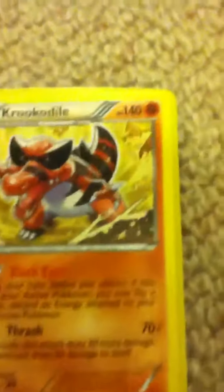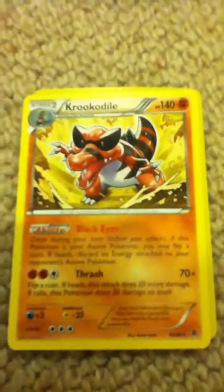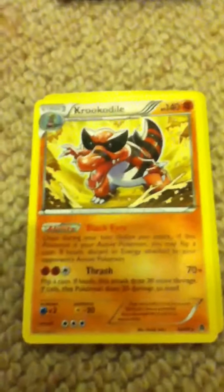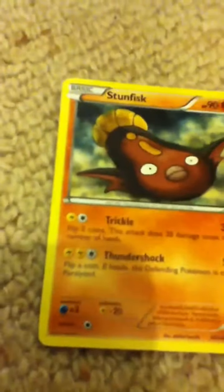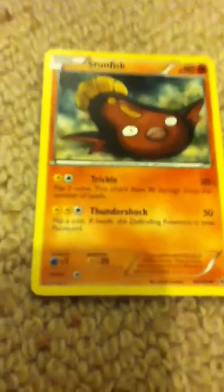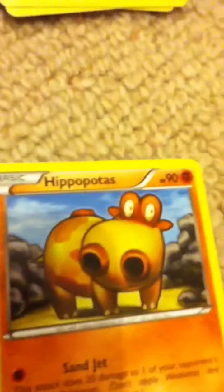Krokorok evolves into him - Krookodile, I think, because that's Krookodile. I'll go through now. And I've got Stunfisk - pause to read. He's my only fighting type that uses lightning energy, which is kind of weird. Hippopotas - pause to read - silly name.